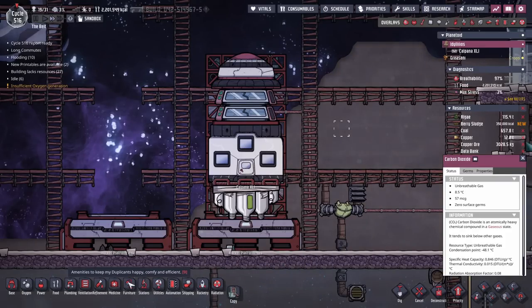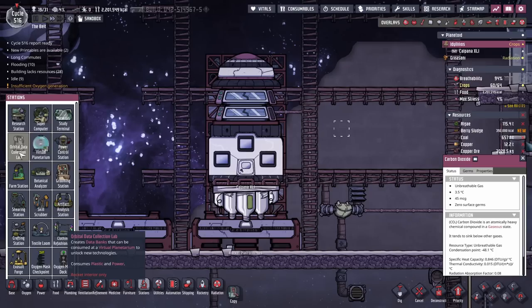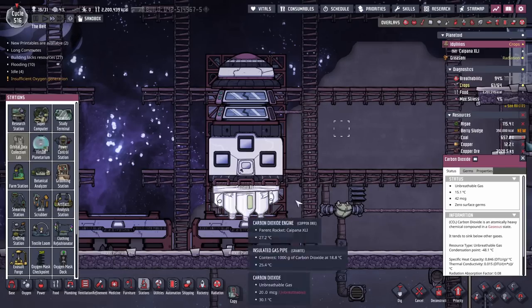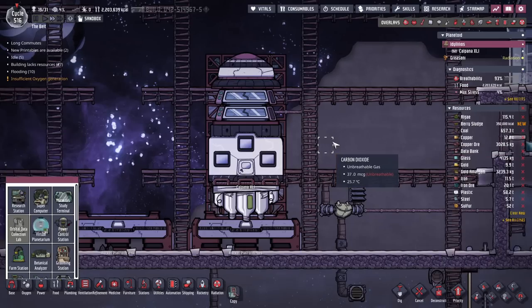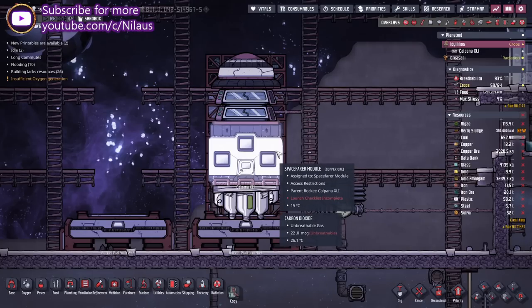The orbital data collection lab is a station, and it can only be built inside a rocket and only be working in orbit when it's out flying. Also note that it does take a bit of plastic, but the rest of the build doesn't take any rare materials. It does take some oxalite — preferably you can make do without it, but I highly recommend getting some oxalite for this kind of build.